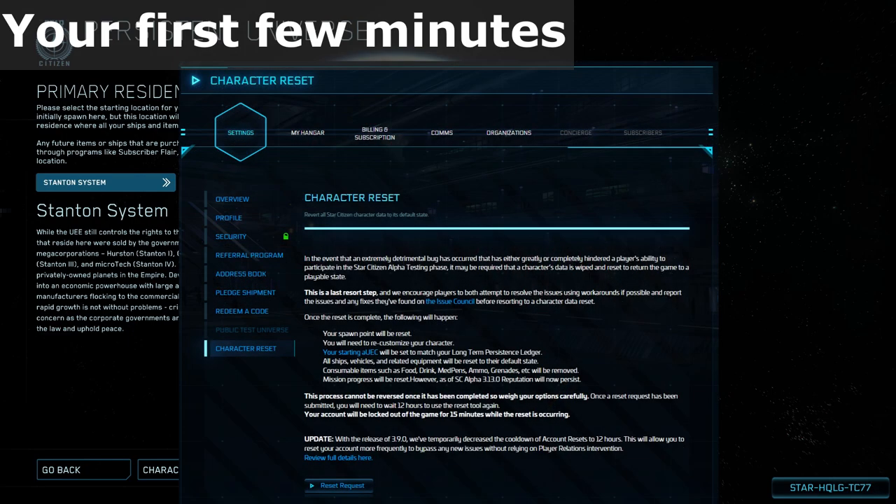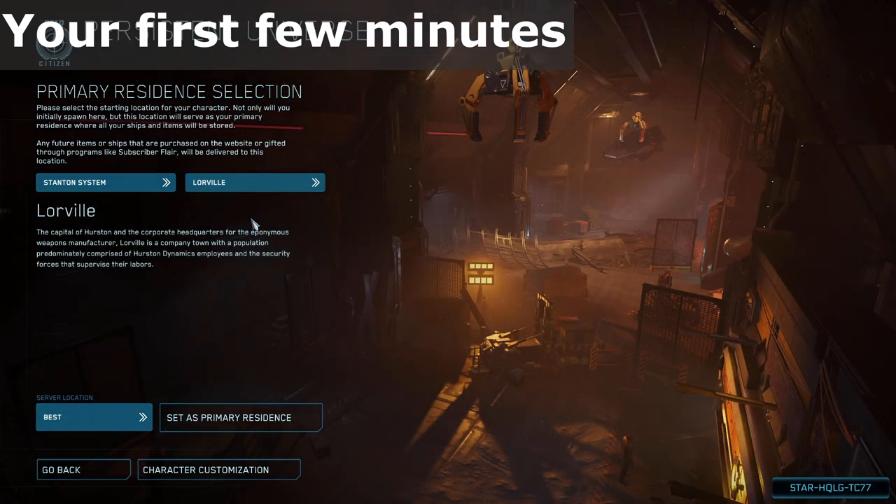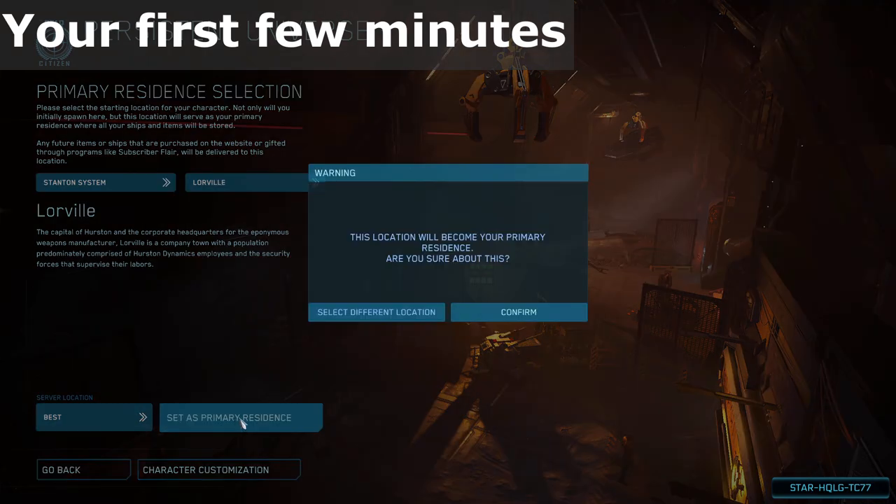If you decide you don't like your home location, you can request a character reset from the account settings reset page. After selecting your home location, you can select a specific geographical region of servers, or the best option. Then click to set your primary residence, confirm, and that will join you into the game.